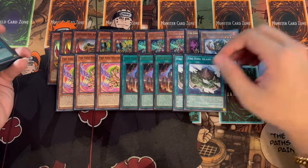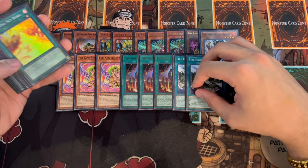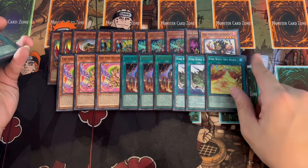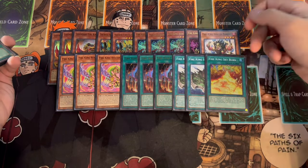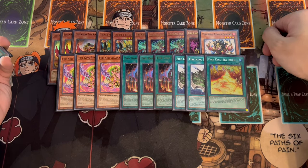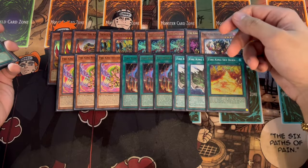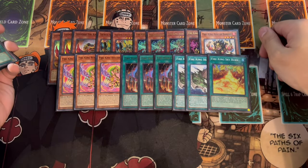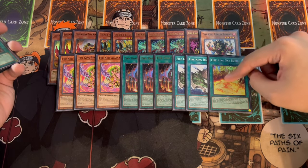We're playing two Fire King Island to supplement the Sanctuaries — two is all you need. We're also playing one Fire King Skyburn, which you'll search with Ponix when you already have access to Sanctuary. It's another form of disruption and sets up plays — you can pop your Ponix, pop a card your opponent controls, and Ponix adds itself back to hand later. Same with Berong. That's why we're only playing one.